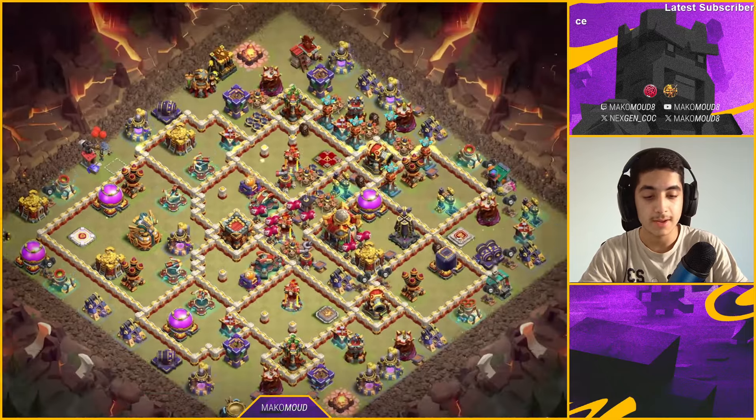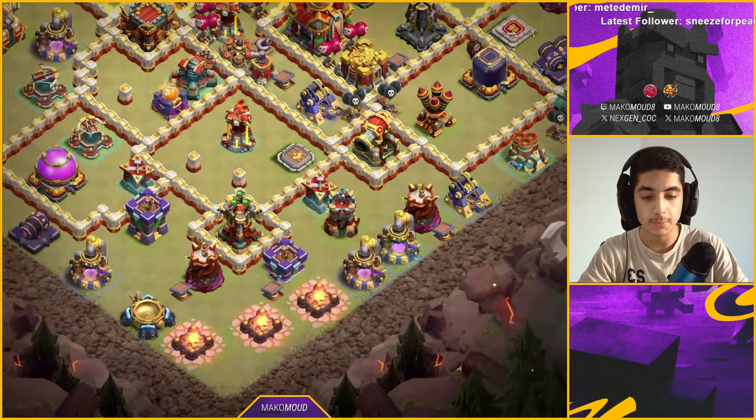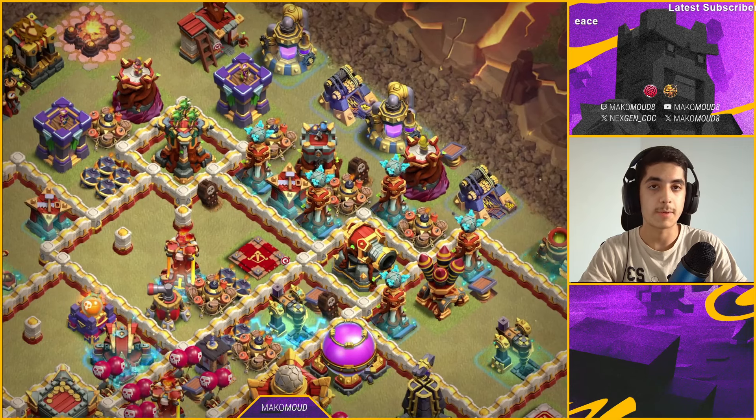So you might want to modify that place. But look at this Tesla farm — it basically baits everybody. Everyone attacks from the bottom and then goes at that Tesla farm and it kind of destroys them at the end. That's literally one of the reasons why people fail on this base.